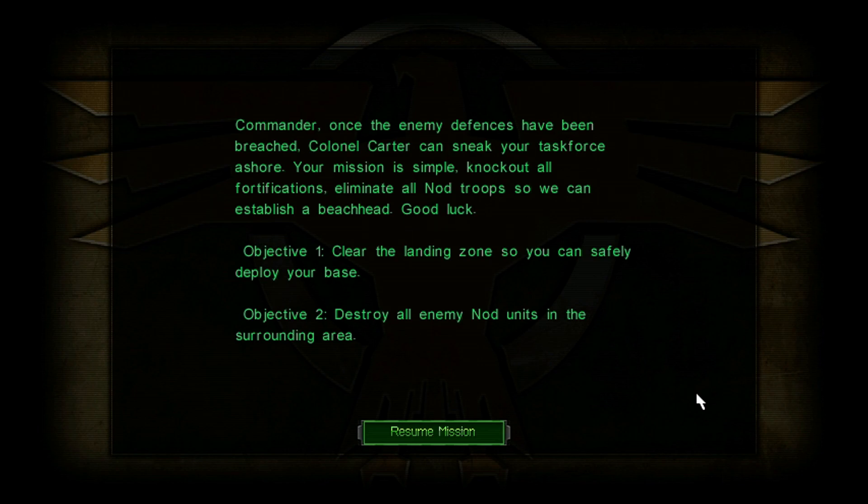Commander, once the enemy defenses have been breached, Colonel Carter can sneak your task force ashore. Your mission is simple: knock out all fortifications and eliminate troops so we can establish a beachhead. Good luck.